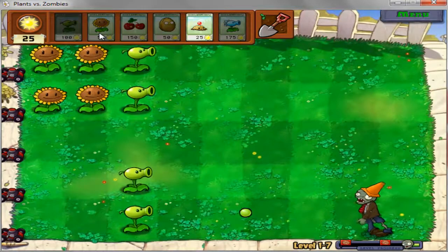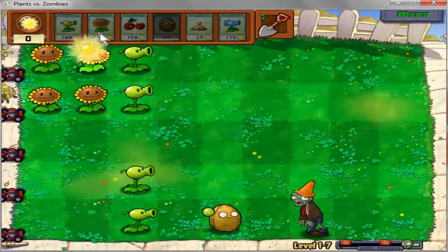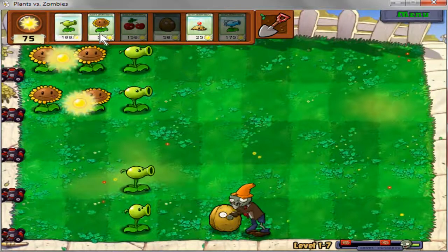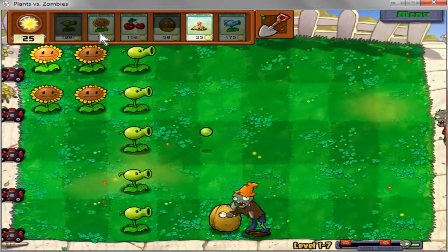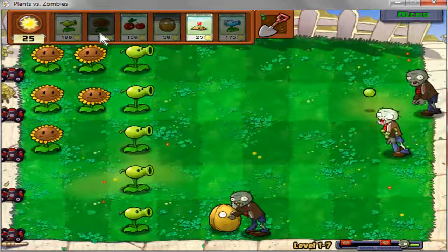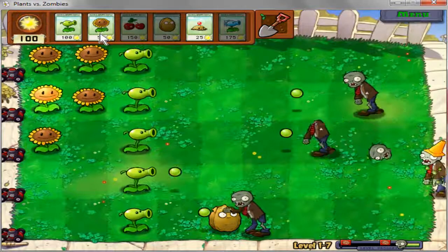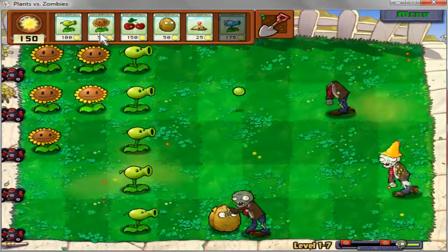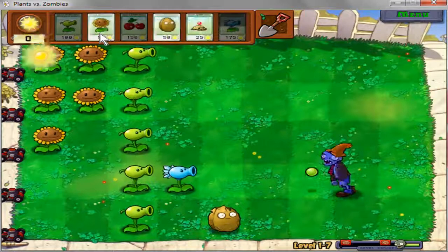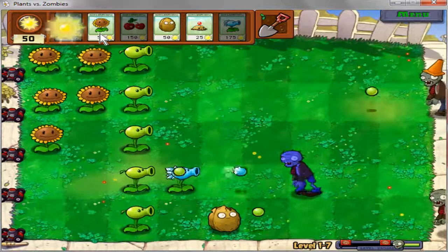So yeah, on this level we have two huge waves. There are spawn trumps. I've just noticed I've got a giant gap down there - a walnut - because corn hands are bitches. Last level we got the Snow Pea: 135 sun, it freezes - well, it slows the zombies down. It's got fast recharge, costs 175 sun, slows zombies down, does normal damage - that's generally all you need to know.